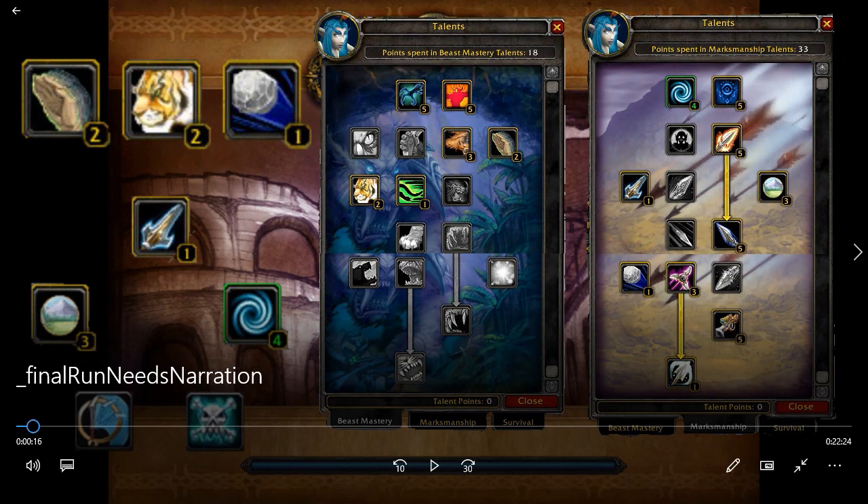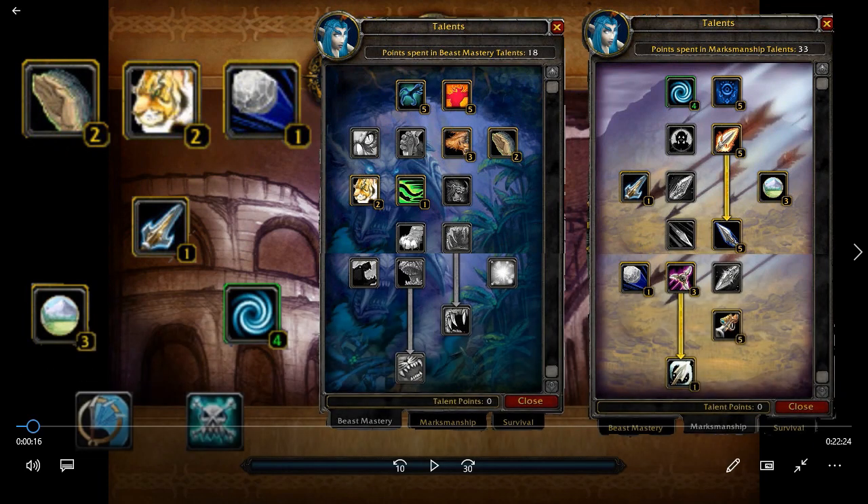There are a couple different talents you can use, and you have a lot of flexibility here. The build I use is one I've designed because I also occasionally PvP and do Molten Core once a week with my guild. So I wanted a build that allows me to PvP, do Molten Core, and specialize in these runs. One of the best things about this run is that there are so many different ways to do everything — don't take what I show you as the only way, just take it as one way.